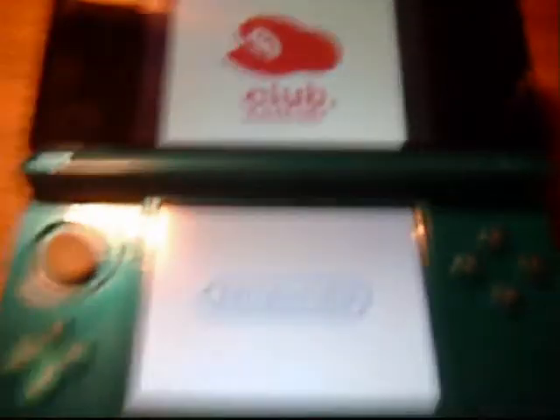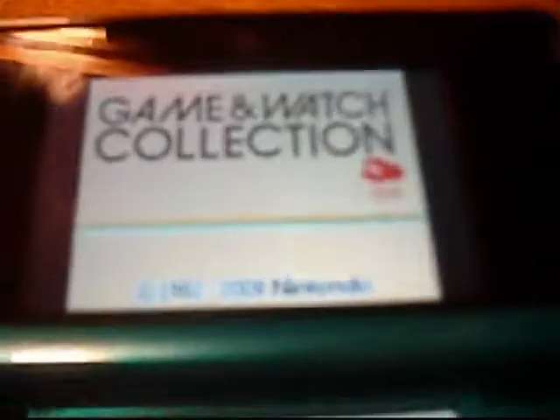So let's put these right back in here. Take out the game, get my 3DS, stick this in. Take the stylus out beforehand because that thing is a big pain in the butt to get out. So let's open this. Game & Watch Collection — I'll turn this up. Here we go. Game & Watch Collection. Club Nintendo, and then just Nintendo. Game & Watch Collection — Oil Panic, Donkey Kong, Greenhouse. I think I'll play Oil Panic. I'll just play this one.